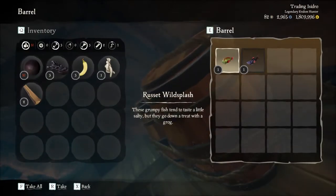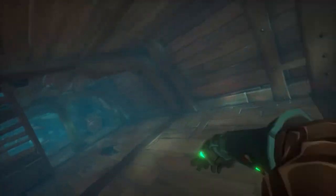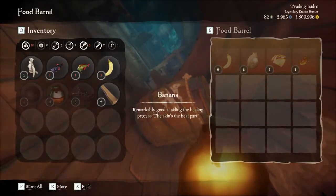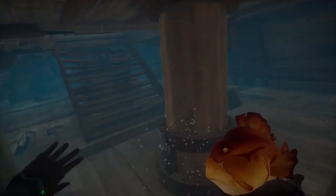Not good at fishing? Well, you might be in luck. If you find a shipwreck, chances are you're gonna find some fish in barrels. As you can see here, we have two fish we've just found. They can come raw or cooked. So if you're not good at cooking or fishing, just stick to your adventure and find these shipwrecks because you'll get a lot better deal. As you can see, there's some meat as well which you can also sell to the trader.